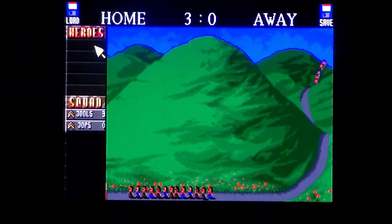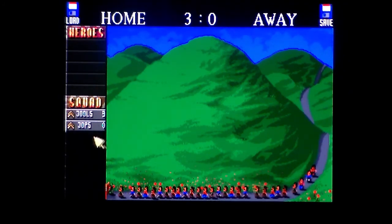It's two stripes. Home: three. Away: zero. This is genuinely the first time I've ever played it. Jewels has killed three people. Now we have three people. Yeah, they've killed no one. So, is there a levelling up thing we should be aware of here?